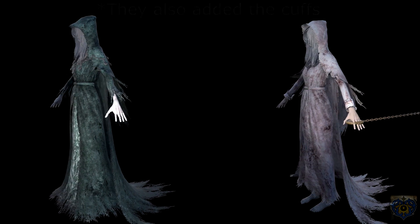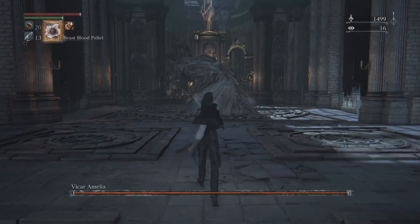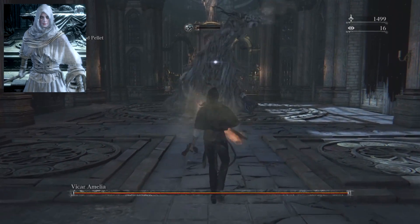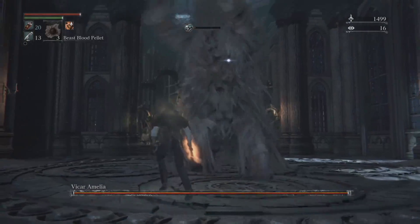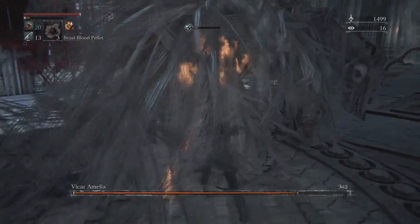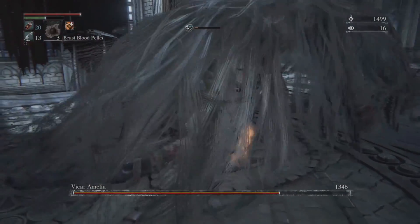So basically Vikar Amelia doesn't have a human face sadly. I know a lot of people believe that the white robed hunter in the DLC is actually Amelia, but the theory does have flaws, so I think until we get access to the DLC files and see what her codename in the files is, it is just a theory.